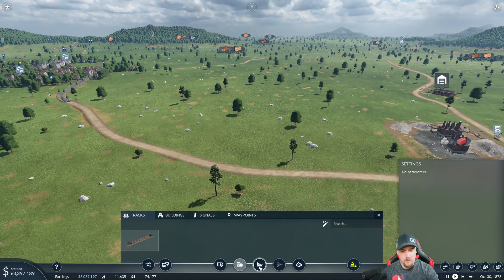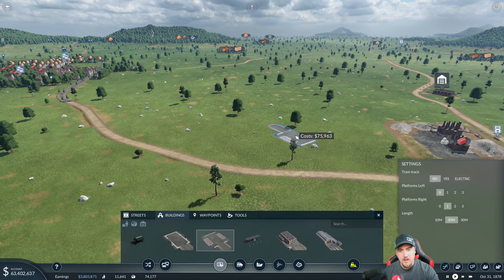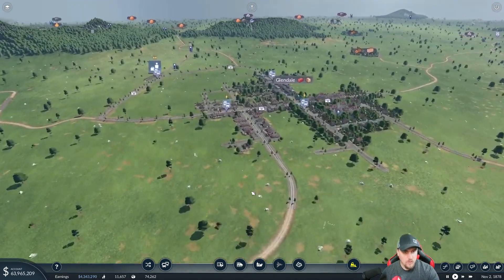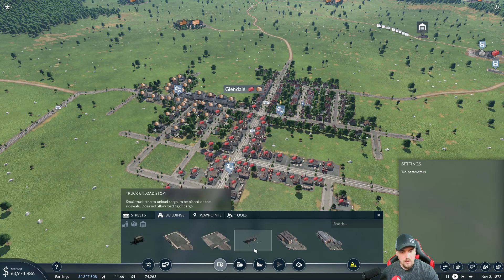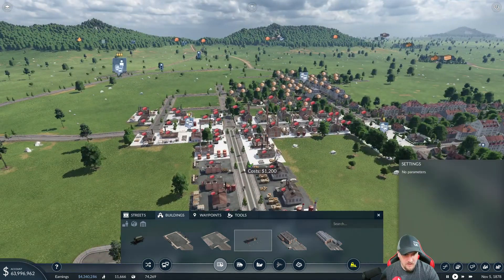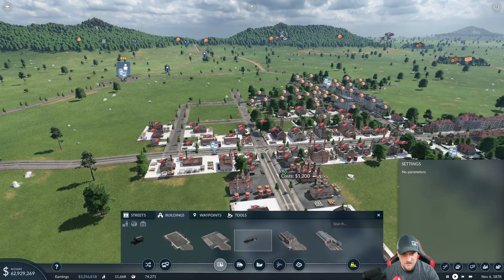I'll give the next stop a slightly longer platform so we don't lose material. On hard mode, especially with road routes, this stuff doesn't really make money and has an expense — so try to be as frugal as possible. Now — where do we accept construction material? If I say bricks — that's what I see. We want to keep the route away from residential, so if we bring them in this way...